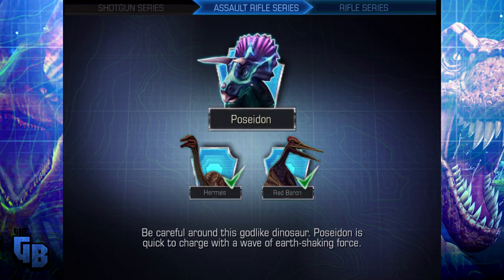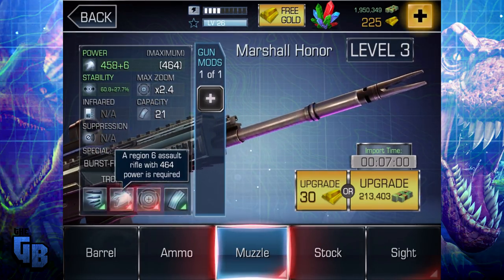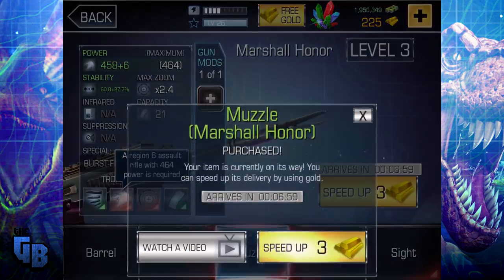And on to Poseidon. Poseidon looks cool. 'Be careful around this godlike dinosaur — Poseidon is quick to charge with a wave of earth-shaking force.' Apparently I need to upgrade first. Okay, two seconds.